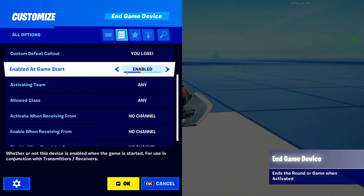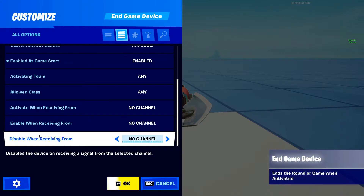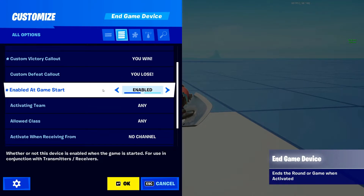Next is Enable at Game Start. This determines whether the device is enabled or disabled when the game starts. If you don't want it enabled immediately, set it to disabled. Further down, there are Enable and Disable When Receiving From channel options, so you can control when the device activates using channels.